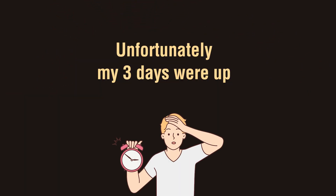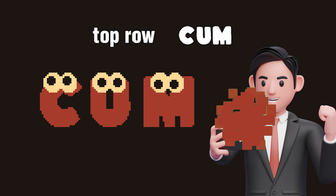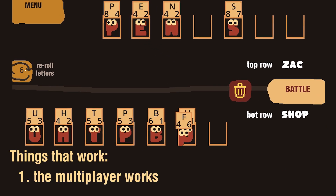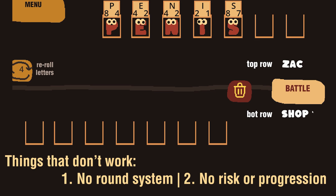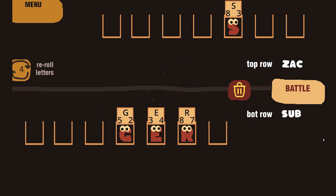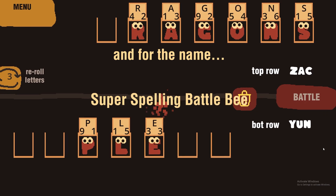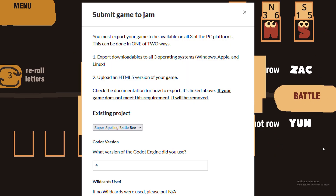Unfortunately, that was the last day done and I was out of time. I shouldn't have spent all that time celebrating. Fortunately, I have a working game. The multiplayer works, the word making works. There are some problems though — there's no real balancing or round system and no real progression and risk. But I had no real time. You simply make words to battle other people's words. It's a mix of Scrabble and Super Auto Pets, and the name is Super Spelling Battle Bee — SSBB for short — submitted to the jam.